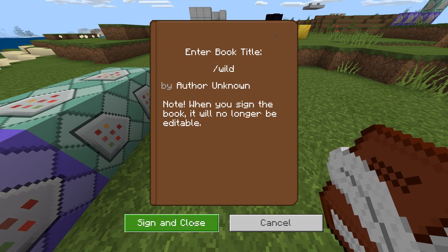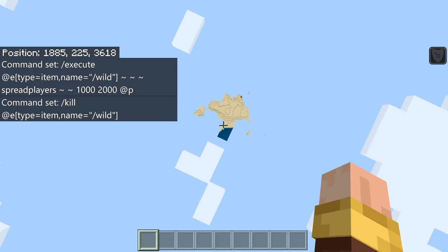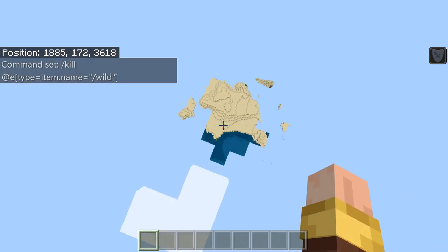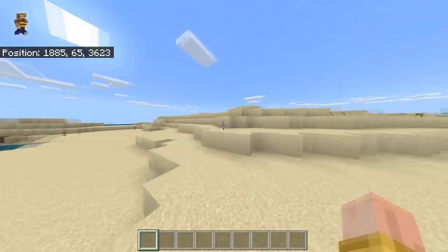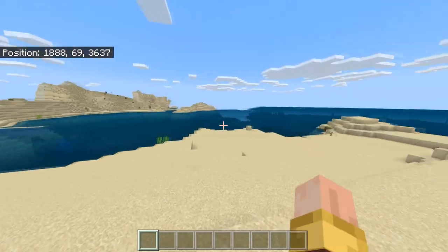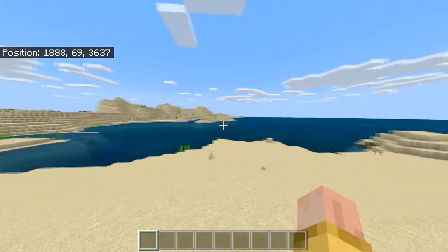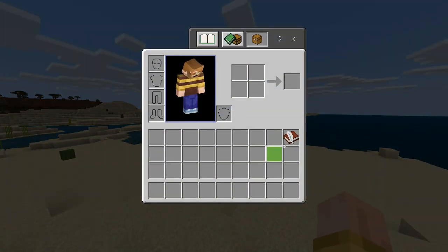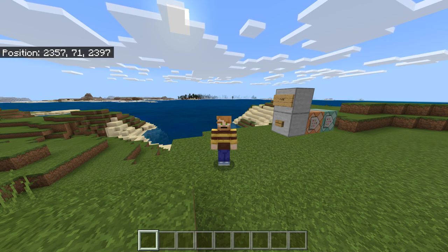I'll show you how this works — using the slash wild item, you can see we spawn far away. You can see just how demanding this command can be on certain areas, but it completely works — I'm now miles away from the spawn point. Just wait for the world to render for better FPS. That's pretty much how this command works. Thanks for watching — leave a like, hit subscribe, and I'll see you in the next video.